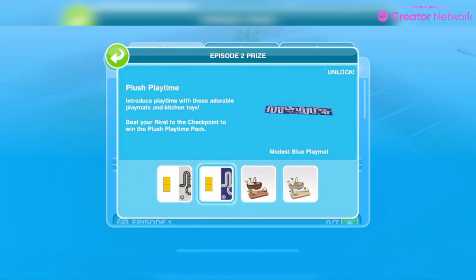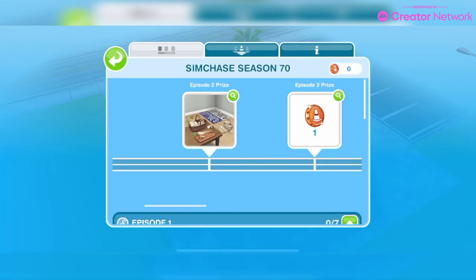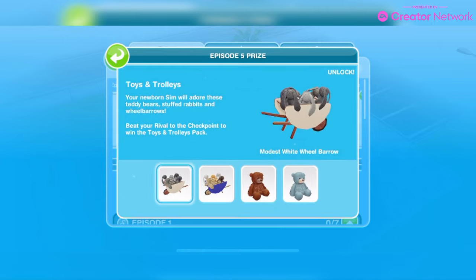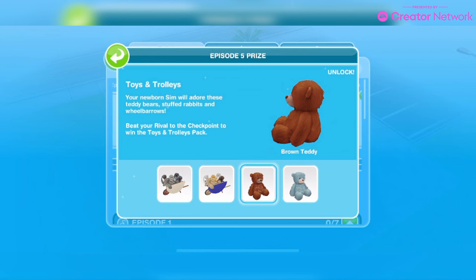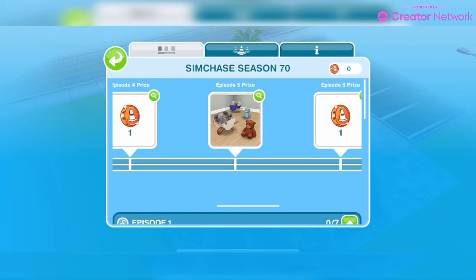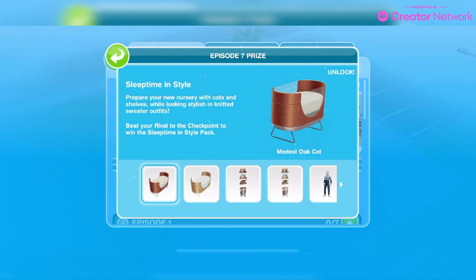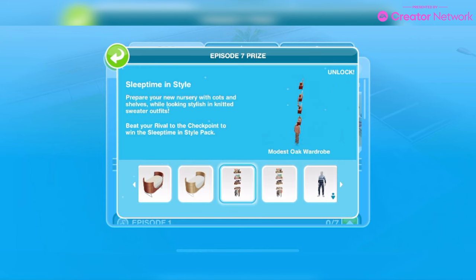Along the top we've got the Episode 2 prize: the modest white play mat, modest blue play mat, the pretend oak cutting board, and the pretend pine cutting board. Then the Episode 5 prize: the modest white wheelbarrow, the modest blue wheelbarrow, the brown teddy and the blue teddy. Then in the Episode 7 prize we have the modest oak cot, modest pine cot, modest oak wardrobe, and modest pine wardrobe.